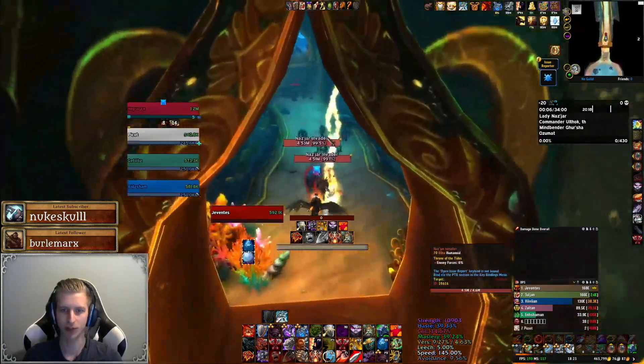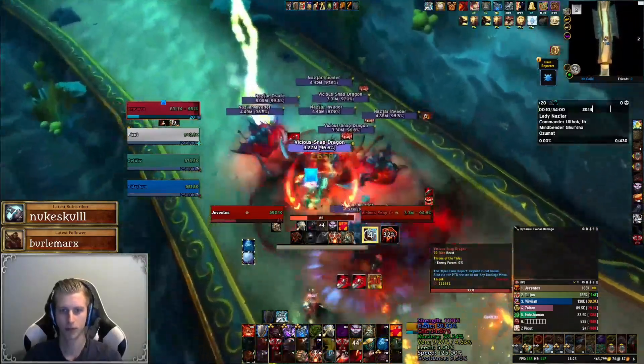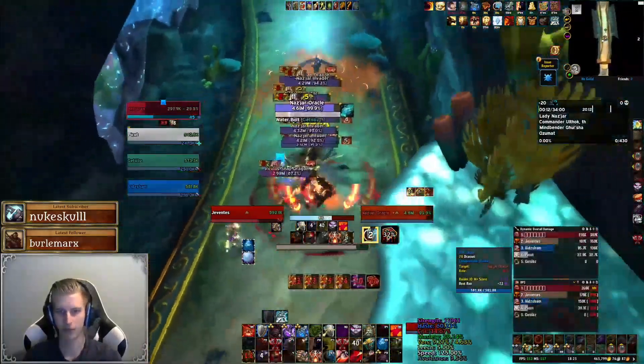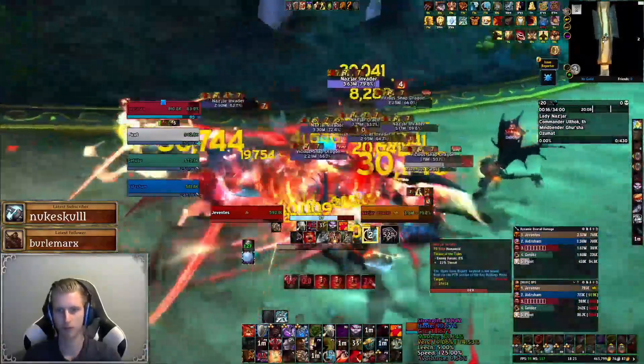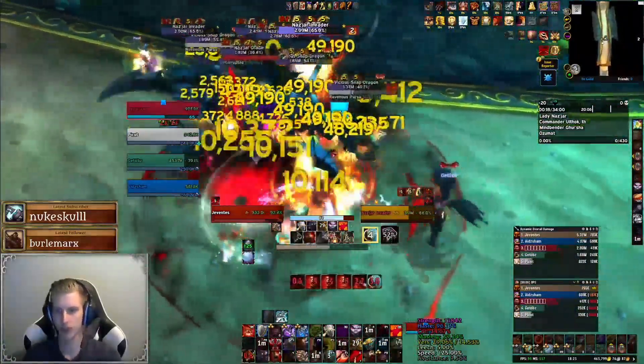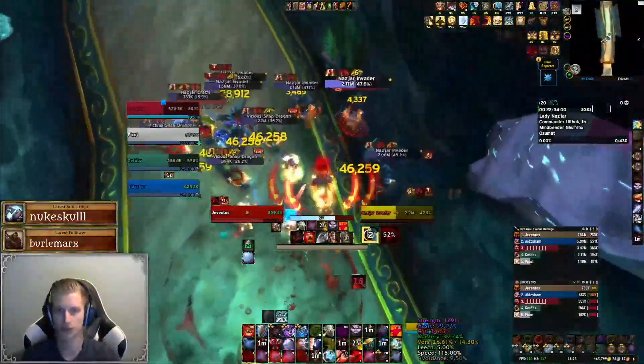We start the dungeon facing a pretty spicy pool. First off, we have to look out for the Naz'jar Oracles. They will cast Waterbolt on random targets dealing mediocre damage. Secondly, they will cast Healing Wave, which you will always want to interrupt. And lastly, they will cast Hex — this is a priority kick since it will polymorph the target for 5 seconds.